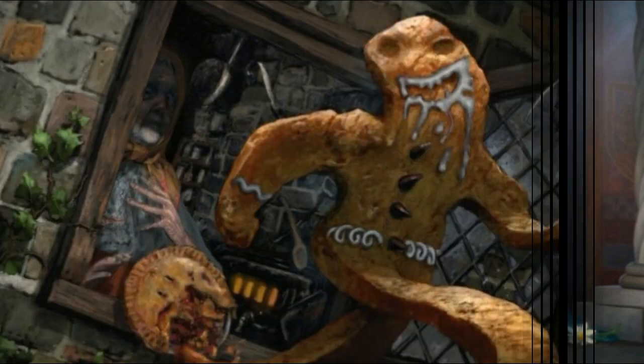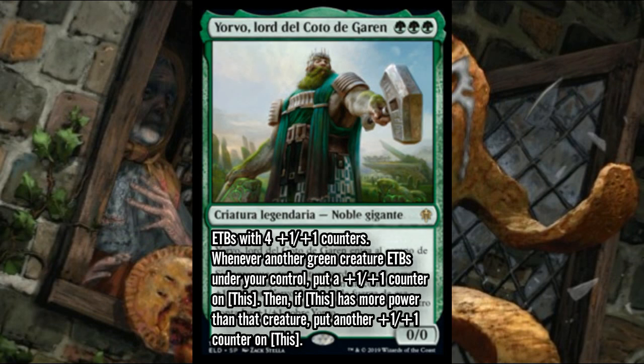Torbran can be Lava Coiled, but it's resistant to a lot of removal with four toughness, it's good to swing with sometimes, and it blocks well when needed. You can get aggressive the turn you drop it and still have a four-toughness blocker. And by the way, for the thousandth time — if devotion returns in Theros 3, there are three red mana symbols in the casting cost. We also saw Yorvo, Lord of Garenbrig — three green mana for a zero-zero Giant Noble that enters with four plus-one/plus-one counters on it.